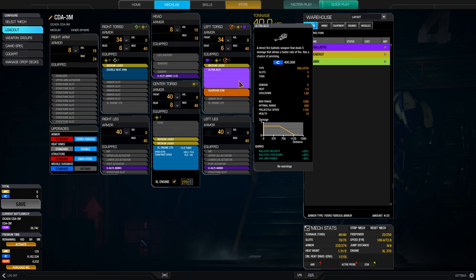The Ultra AC5 has very good quirks here. As you can see: 20% Ballistic Velocity, which helps with targeting. The cooldown is awesome at plus 20%. And most importantly, the UAC jam chance is minus 30%, so you can pump out a lot of AC5 shells in a very short amount of time without jamming too often. You will jam occasionally, but not too often.